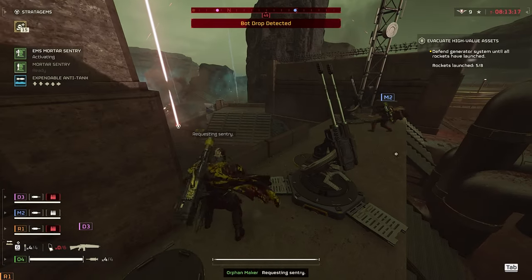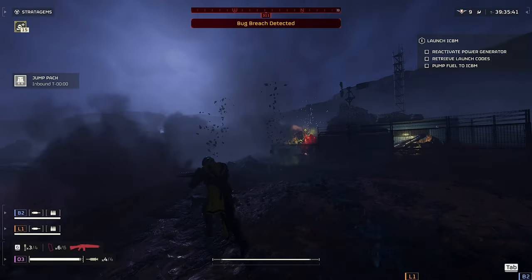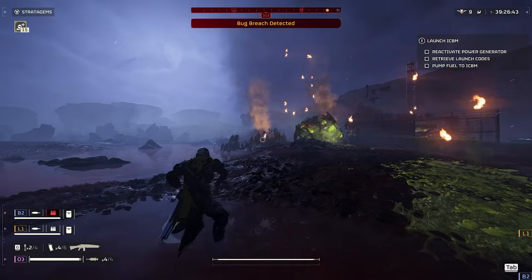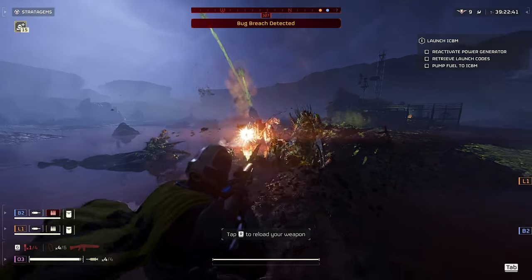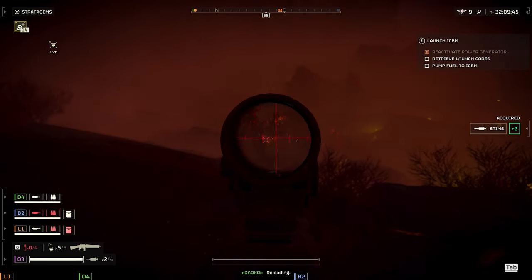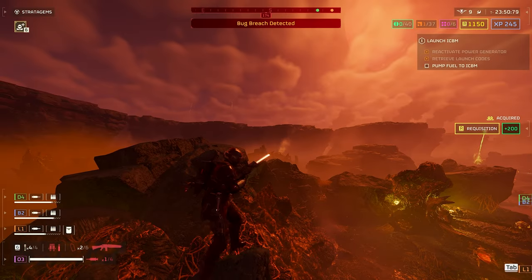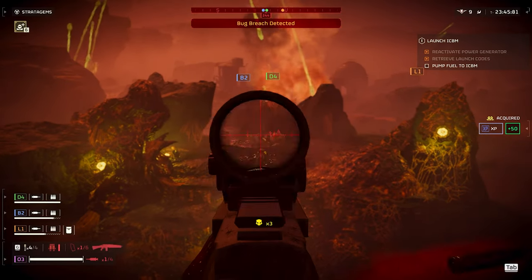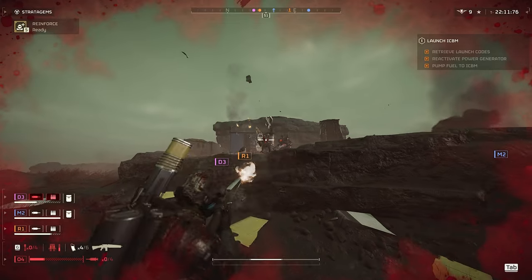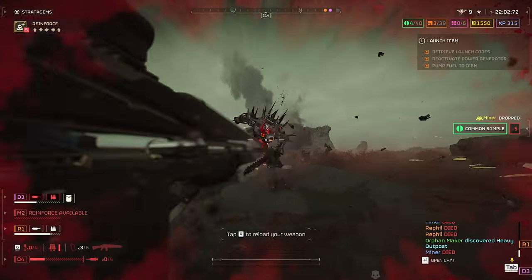Even with medium armor penetration, if you were a cracked-out shooter getting headshots all the time, it would still take a long time to take out enemies like Devastators. The gun has semi-automatic and fully automatic firing modes, but I found myself using fully automatic most of the time — it was just too tedious taking eight headshots to bring down a Devastator. I found myself constantly running out of ammo, dropping so many shots to kill one thing. I couldn't find anything to make it work. I had a very hard time, and I feel it needs a lot of adjustments moving forward.